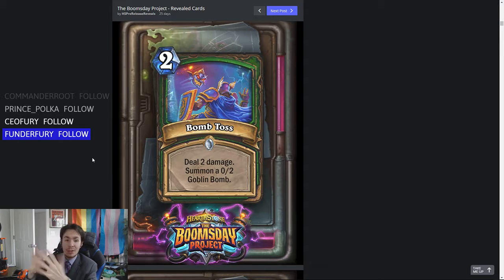The Goblin Bombs are 0-2 mechs with a Deathrattle: deal two damage to the enemy hero — so it just goes directly face. There's no variability like there was with the Boom Bots. Notably, this says deal two damage — it doesn't say deal two damage to a minion. So because you can go face, it's like two mana, a delayed deal four. You're always going to have a target for Bomb Toss. I think that's a fantastic card. I don't know if Mech Hunter exactly is going to be fantastic, but I think Goblin Bomb Hunter could be a real thing. I'm definitely going to make a Goblin Bomb Hunter deck, and it's going to be so much fun to play.